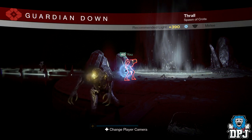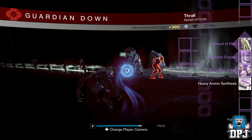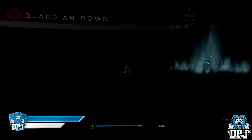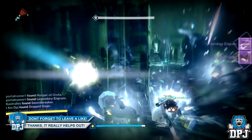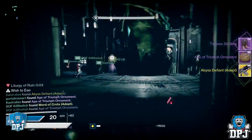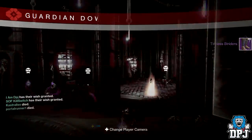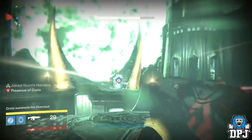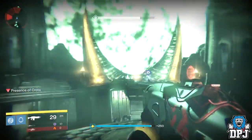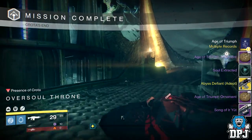Starting on my Hunter: from the Traverse the Abyss I got the Shroud of Flies cloak and a legendary engram. From the Bridge I got the Dog-Tag gauntlets and a legendary engram. From Ir Yût I got the Tireless Strider leg armors and the Abyss Defiant adept. From Crota I got an ornament token, the Soul Extracted emblem, the Abyss Defiant adept again, the Song of Ir Yût, and a legendary engram.